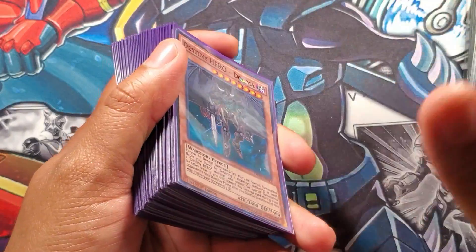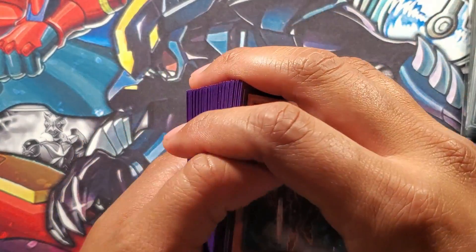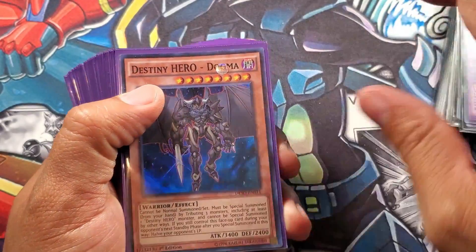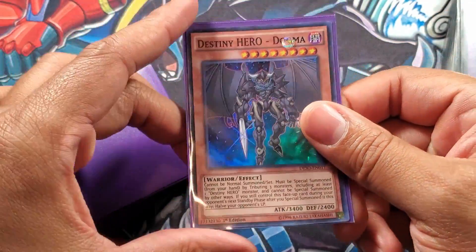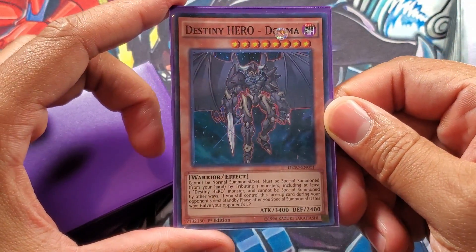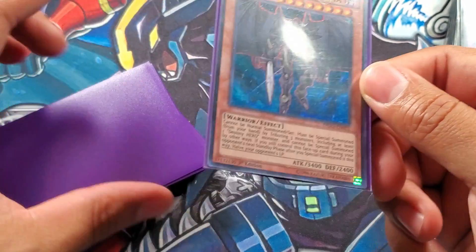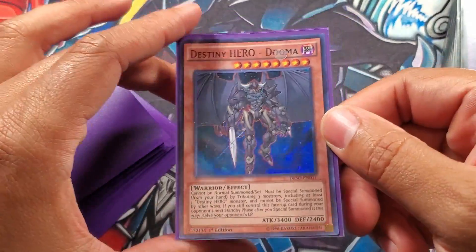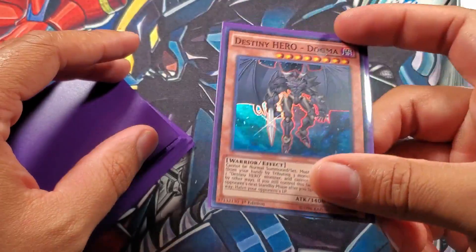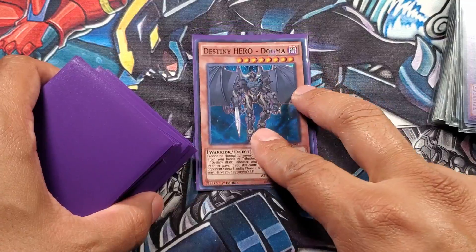Starting off by saying this deck has been heavily requested by a couple of my viewers, especially after my video I did earlier today. So we're gonna shoot straight into the list and go over everything in detail. Starting off with one Destiny Hero Dogma. Of course, this would not be a Destiny Hero profile - a somewhat competitive profile - without Destiny Hero Dogma. His effect pretty much reads: while he's on the board, you can halve your opponent's life points, which is a really good effect. You bring him out turn one and at the very least you're pinning your opponent at half.